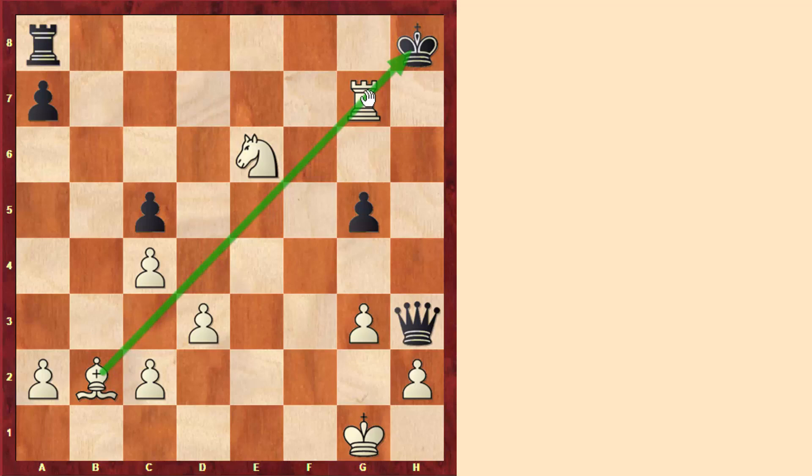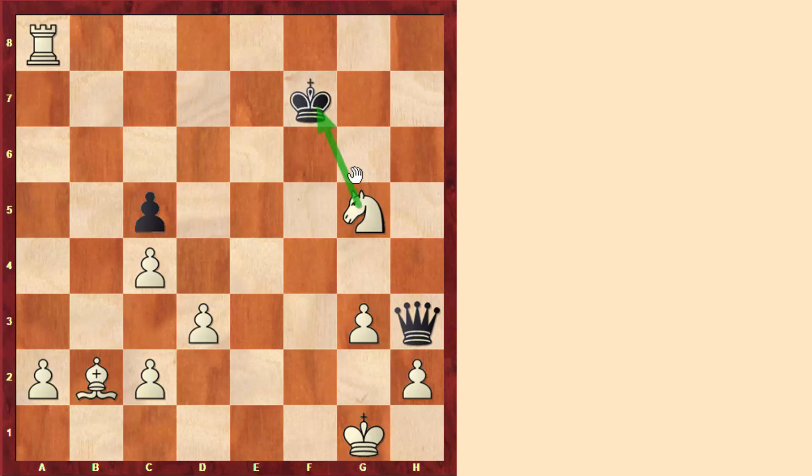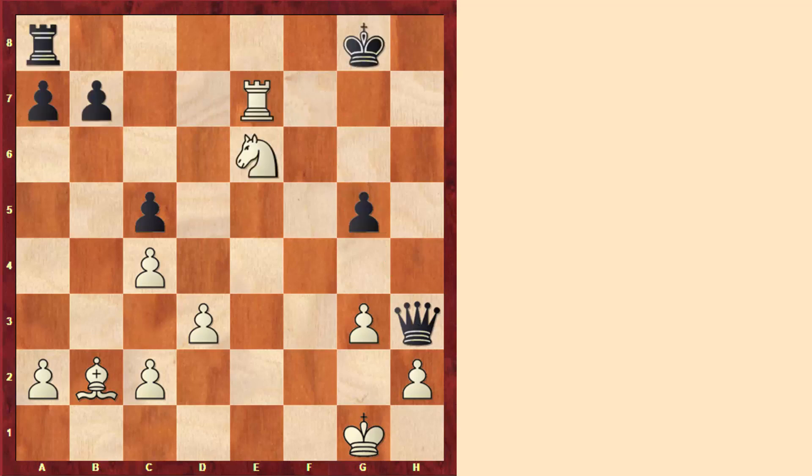Here we can take another pawn — we have a discovered check plus an attack on the rook. Again black only has one move, king to g8, and here white can capture the rook. After king to f7, in this particular position, we also have the very strong move knight takes g5, and we have a knight fork. So basically white is just collecting all of black's pieces.